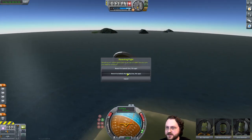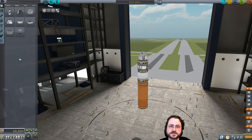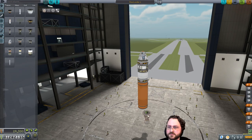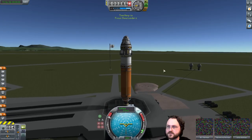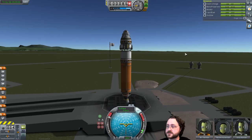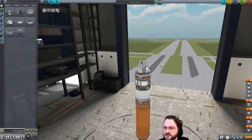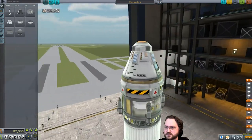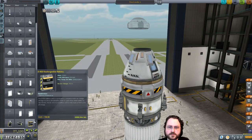Let me try it with a bigger booster to get us up a little higher first — just going to replace that with the mainsail. We might have run out of electric charge. That's actually something I hadn't considered in this little test. We'll expand that out and throw some solar panels on here. We might want some batteries as well — that's probably a really good idea. This is why we're testing.